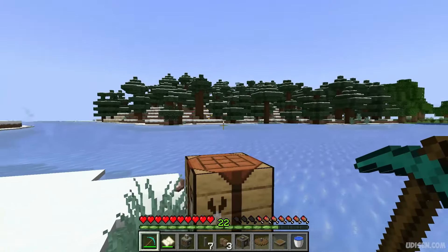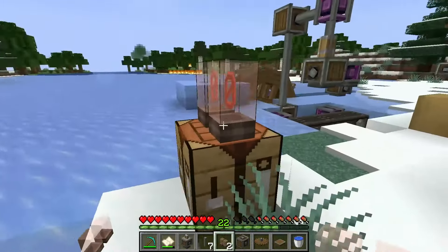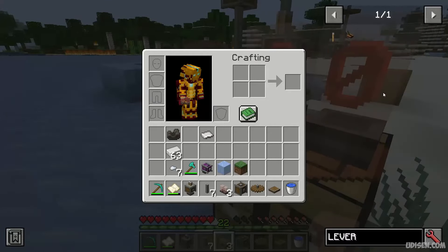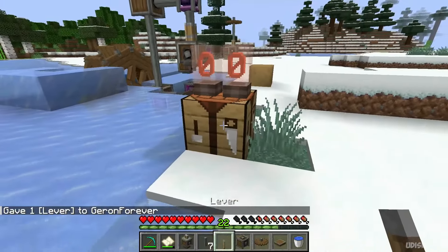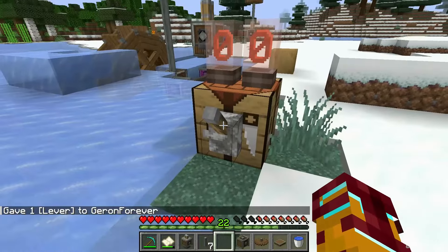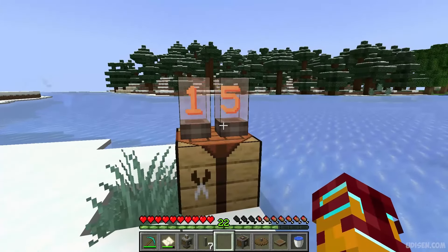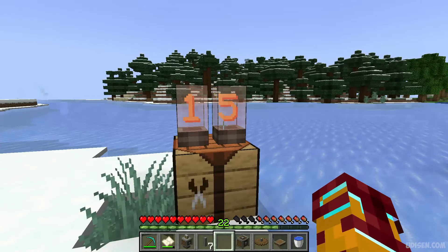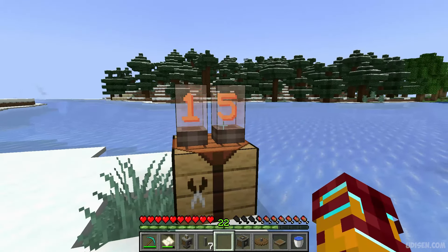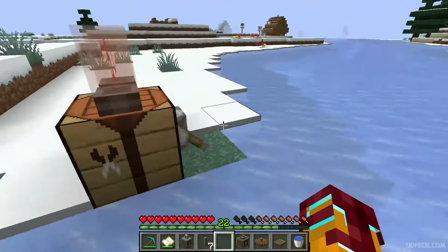After that, place them on any type of solid block. You'll see numbers appear. We then need any type of redstone signal — for example, a lever. Connect the Nixie tube to the redstone signal. If you stand here, you can see the power of the redstone signal, from 15 to 1, depending on the signal strength.